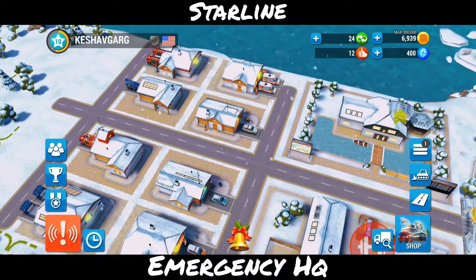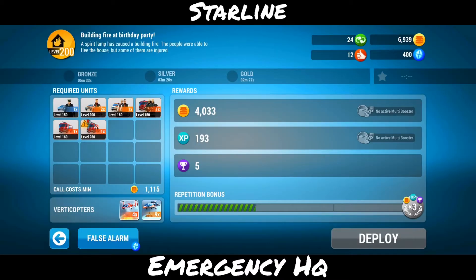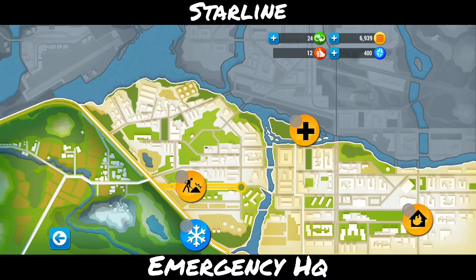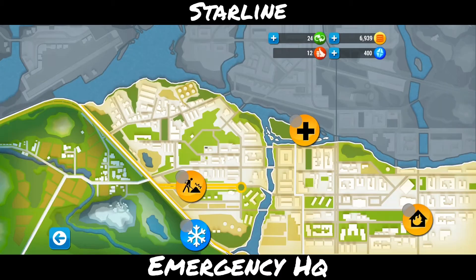Right now, as you can see, we have different scenarios which take different types of machinery and units. For a building fire I require mostly all the units — from police I don't even have the portable crane, so I can't do that mission. But for the construction site it requires only police, emergency dock, ambulance, and mobile crane. So different scenarios require different units and give us different prizes.